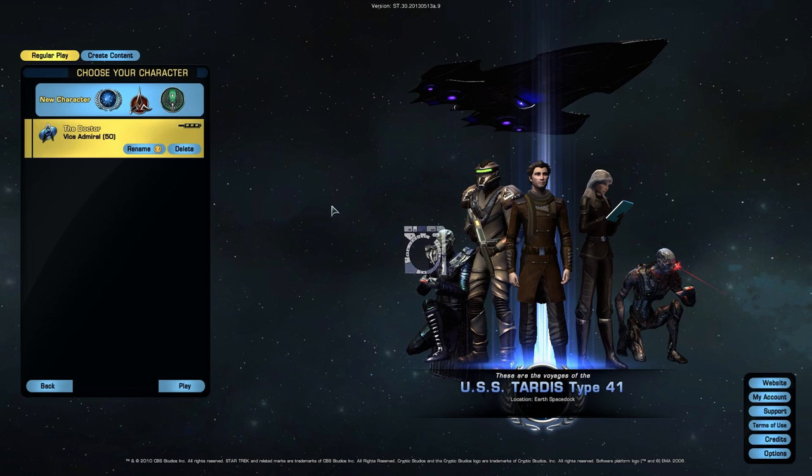We're right here at our launch screen when you first log in, and I've already transferred a character. This is the character selection screen — it has obviously changed in this new expansion. When you click on your character on the left side you can rename or delete it, but now it shows you a preview of your character and what ship you have. Here's my Wells class ship, and here's my character and exactly what he looks like, along with my bridge officers.